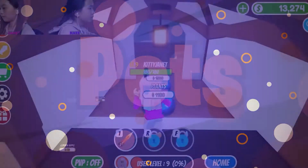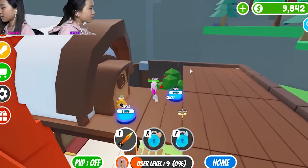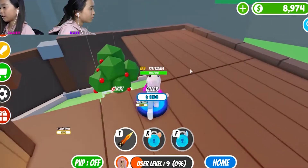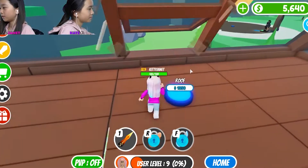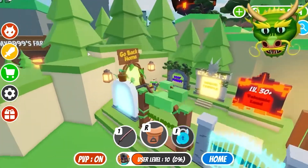Pets were added to the backpack in the June 2019 update, but the pets section was added much earlier. Hatching eggs, which work similarly to gifts but take longer to hatch, are the primary method of unlocking pets. Robux or event currencies can also be used to purchase certain types of pets.